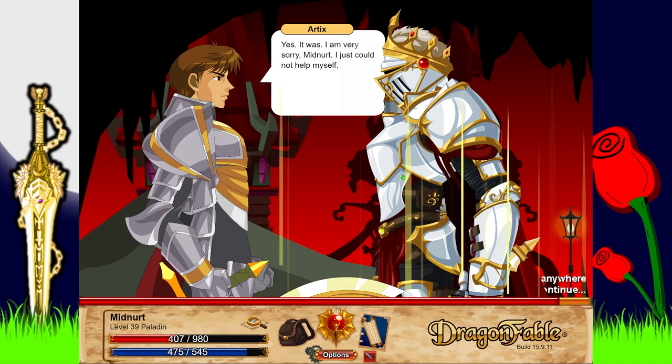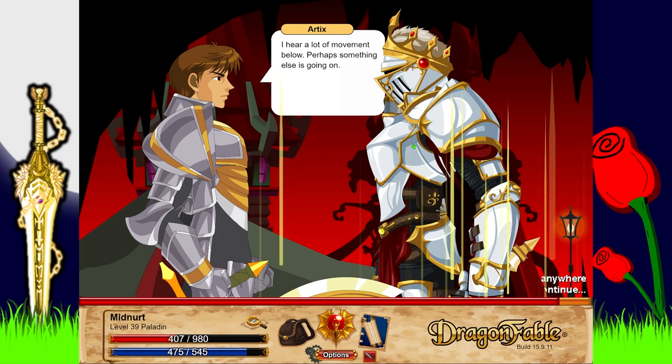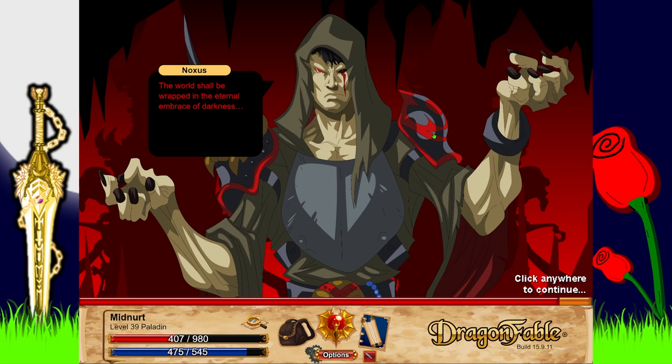Artix apologizes — he just could not help himself. He heard a lot of movement below and suspects something else is going on. I also looked at the customization options for the Paladin, but I really like this look — it's probably my favorite and goes really well with the helmet. Then we overhear Noxus: 'The army is almost complete. The world shall be wrapped in the eternal embrace of darkness. We now have 100 million undead unlike anything the world has ever seen.'